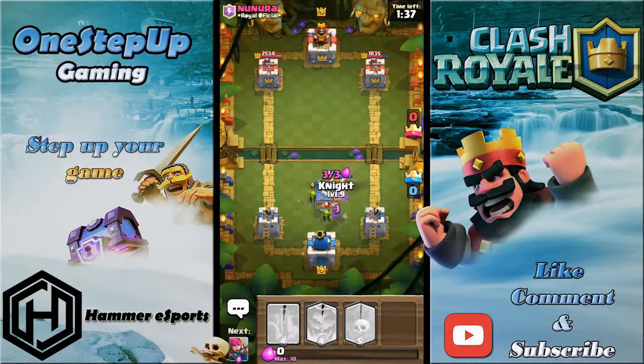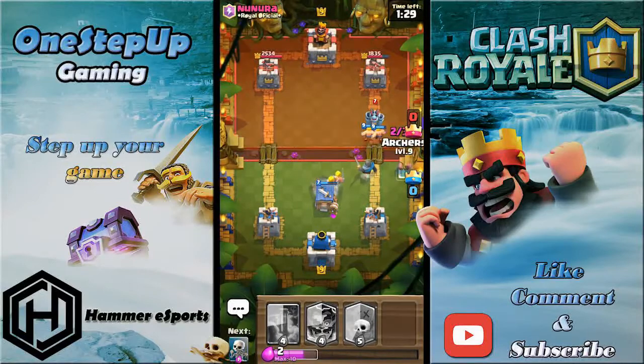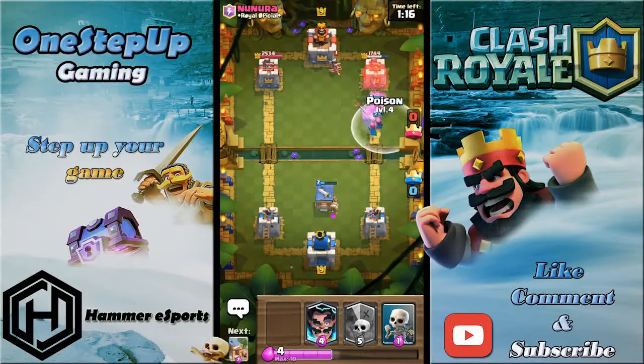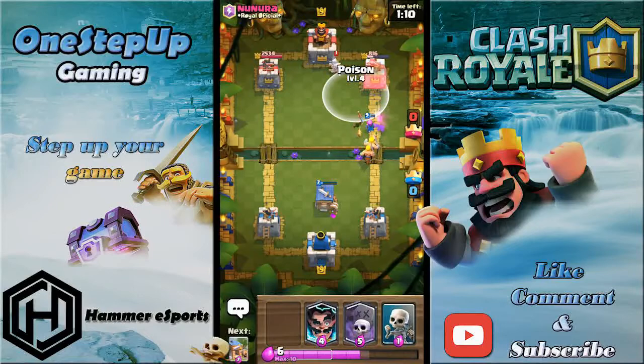I'm gonna log so it hits the princess tower and the hog. Wow — interesting play by this guy, goblin barrel to the barbarian hut. I'm just gonna play archers here to kill that mega minion as soon as possible. The barbarians should reach the tower unless he plays Pekka.